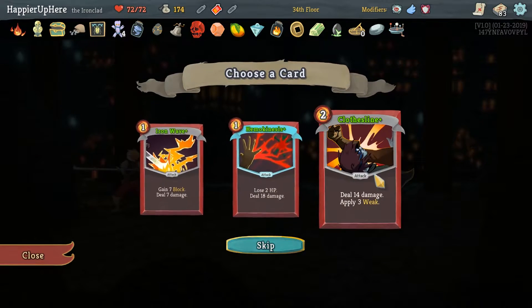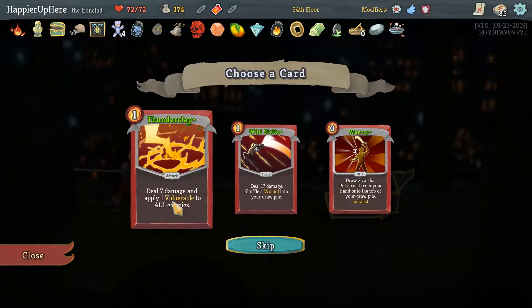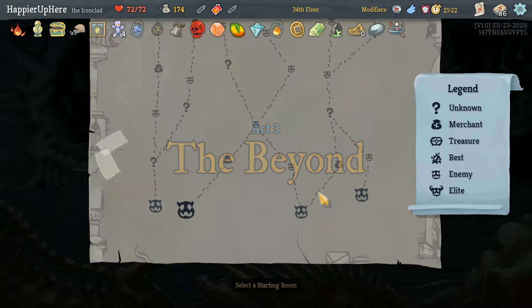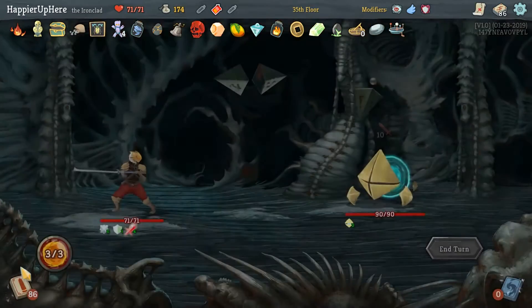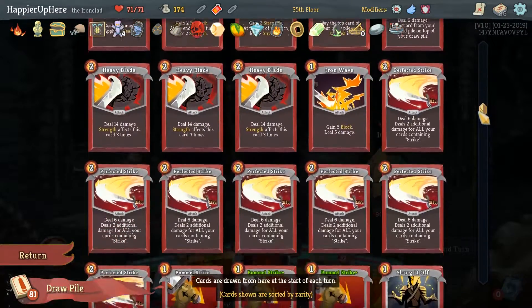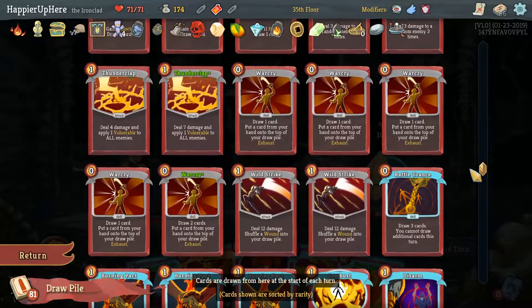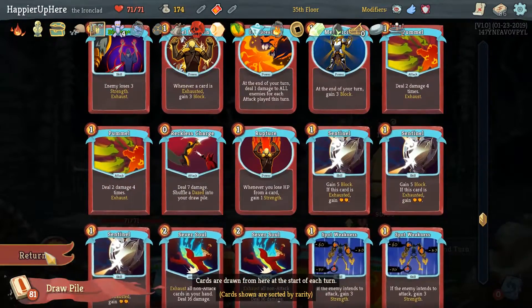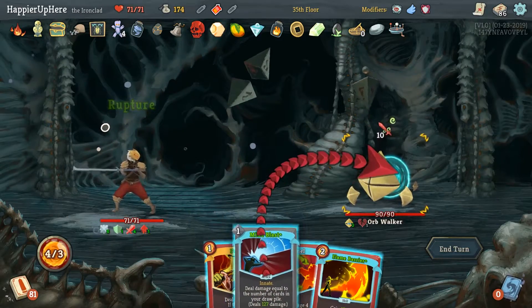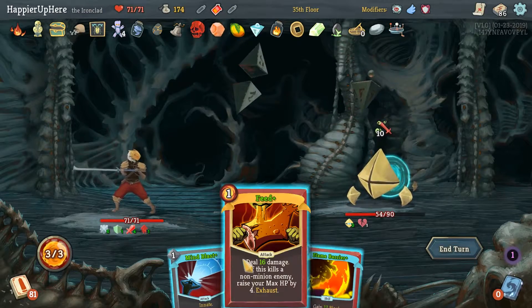Picking up — choose and add five cards to our deck to help with the collector bonus. Definitely Spot Weakness there. Let's take another Shrug It Off. I'm mostly looking for collector bonuses — Spot Weakness, Clothesline. We already have a collector bonus for Body Slam, so I'll take Flame Barrier just defensively. Then War Cry. We already have a collector bonus for Clothesline. We're missing one from Heavy Blade and one for Pummel Strike — we already have it for Shrug It Off. We probably shouldn't have taken that War Cry — we needed two more Thunder Strikes and two more Wild Strikes.